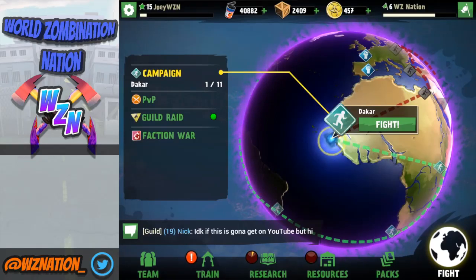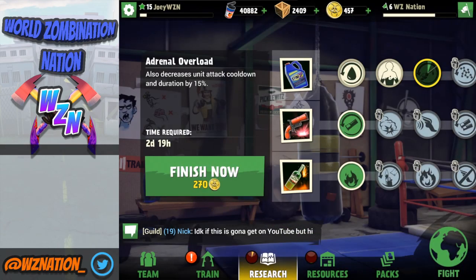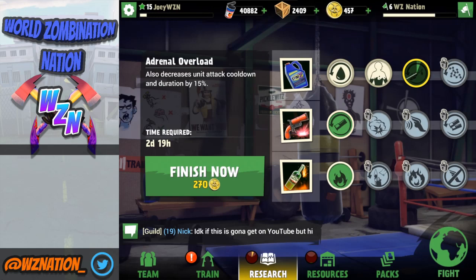Let's go over how to get brains and cans and what they're used for. The main uses for brains and cans are going to be for skill upgrades, as well as competing in the Faction Wars and the guild raids. So if you go into the research area right here, in order to upgrade my flare, I'm going to have to spend a thousand cans. I'm currently upgrading my Stim Z here, and it's going to take about two days and 19 hours.